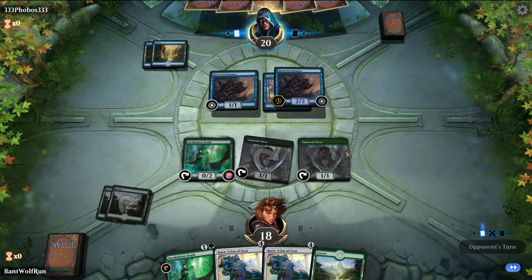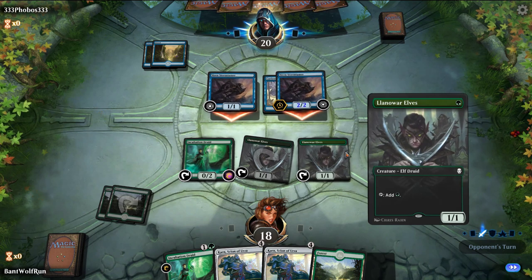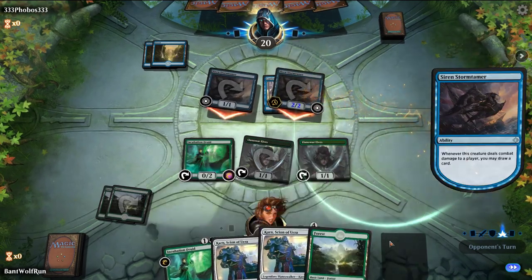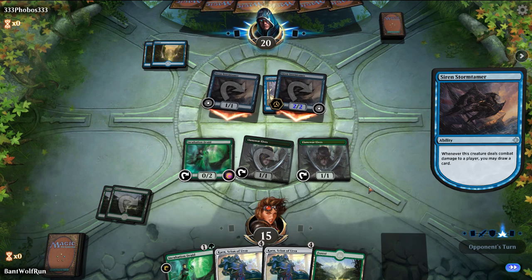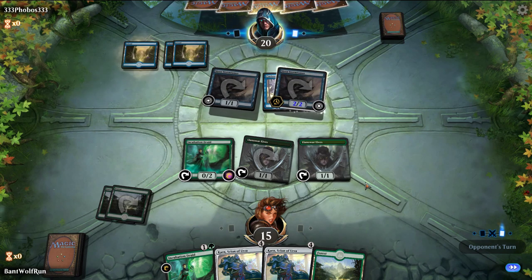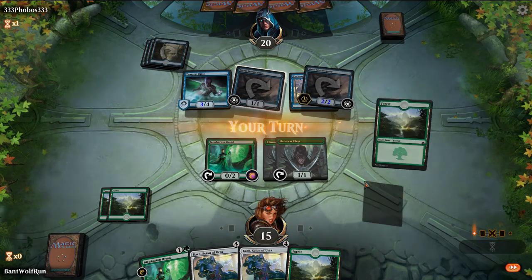Just play a Simic version so you can use Hydroid Krasis. It would address a lot of the issues of drawing the wrong half of the deck. We can play Repudiate/Replicate as a bounce as well.